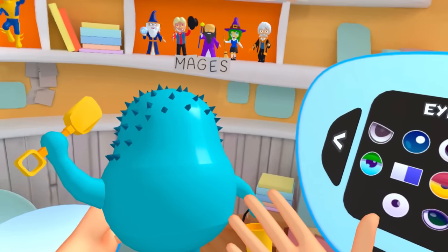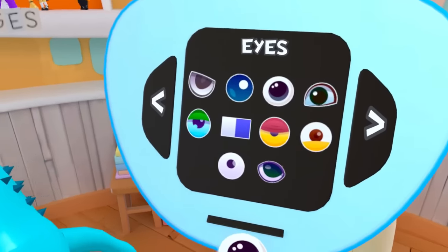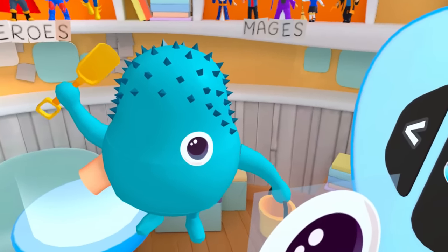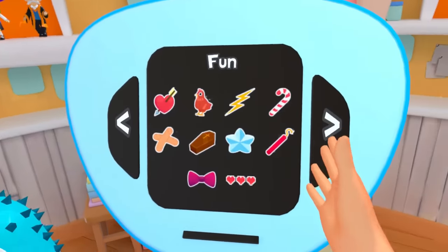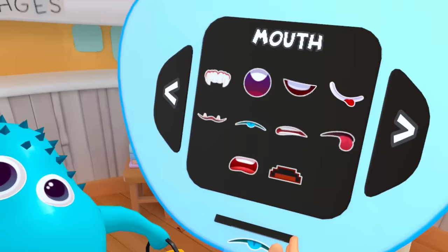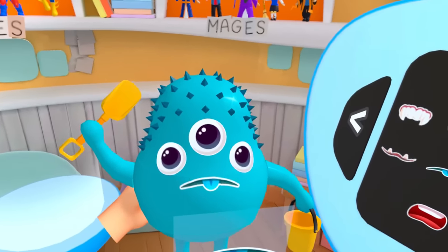Let's give him some eyes because at the moment this guy has no face and that's scary. I feel like maybe this guy would have like three eyes — one here, and then like maybe a third one right here. Oh yeah, that's cool. He's looking like a monster now. Let's get him a mouth. What about this little blue mouth? Because he's blue, so that sort of works. Oh yeah, that looks good.